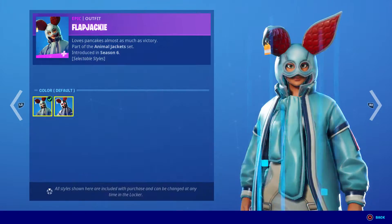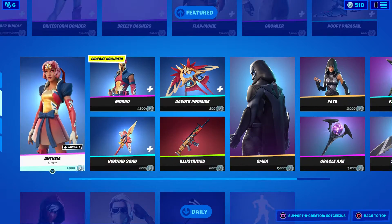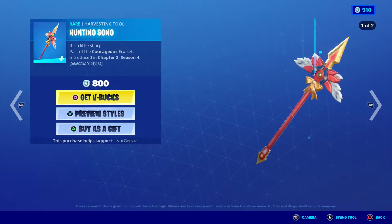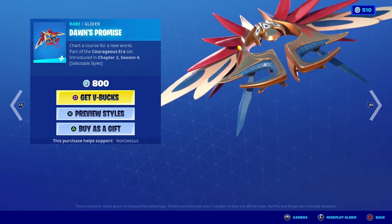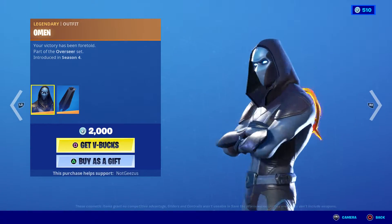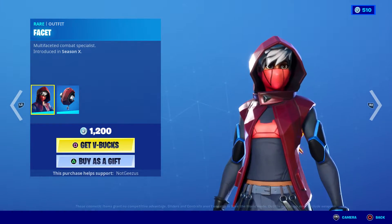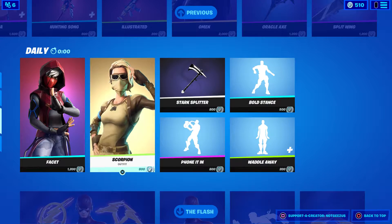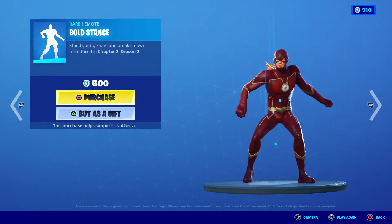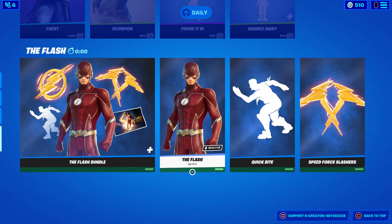The Flapjackie with an edit style is back, the Growler's back, the Athena is back, the Moro is back, Hunting Song, Dawn's Promise, and Illustrated are all back in the shop. We got the set back that has Omen and Fate and all that stuff back in the shop. Faucet is here again, Scorpion's back, the Stark Splitter, the Fan It In, Bold Stance, and Waddle Away are all back in the shop.